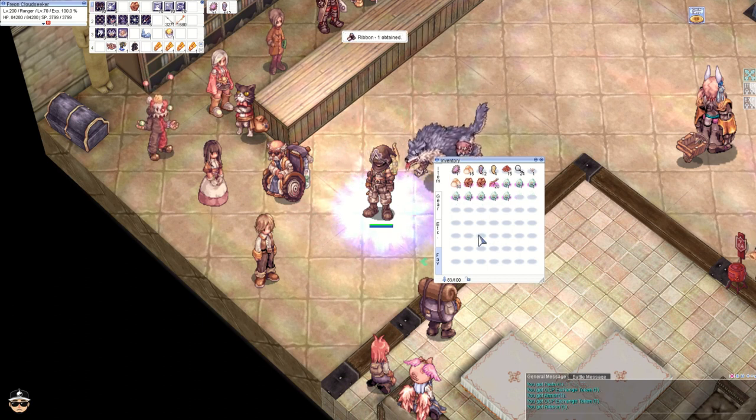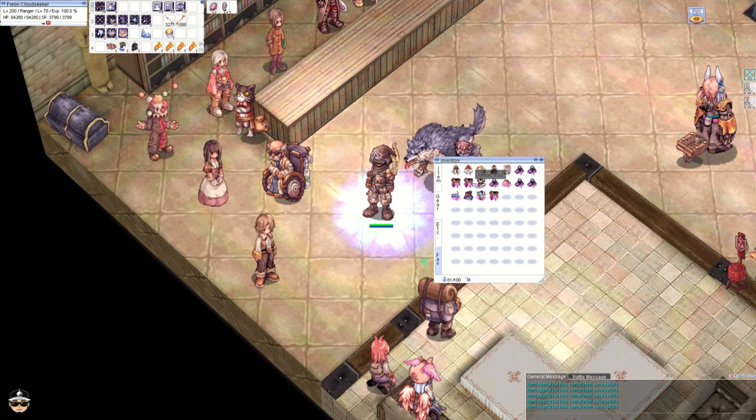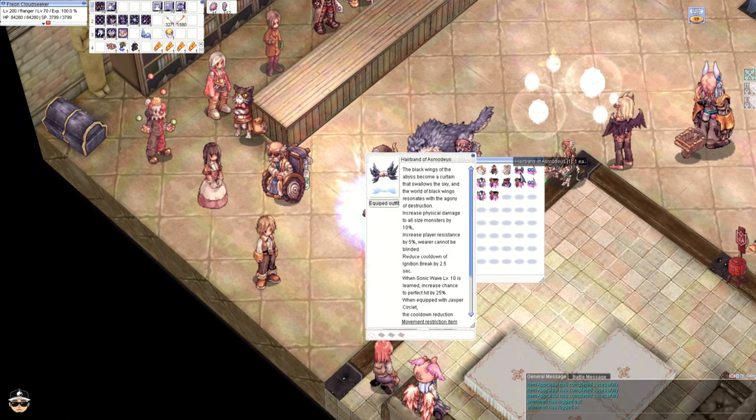We got two armors, so hopefully one of these is the assault suit. Oh, it's the White Tiger Armor — jeez. And I got the Hairband of Asmodeus — nice!